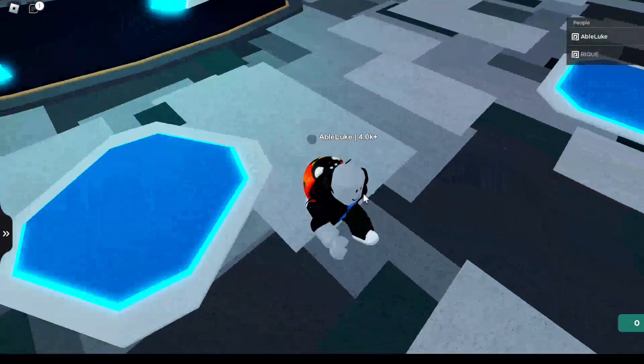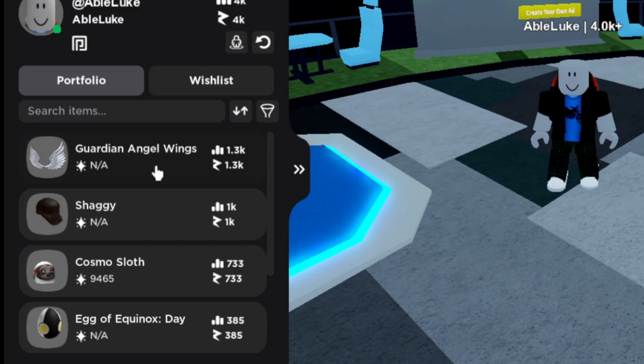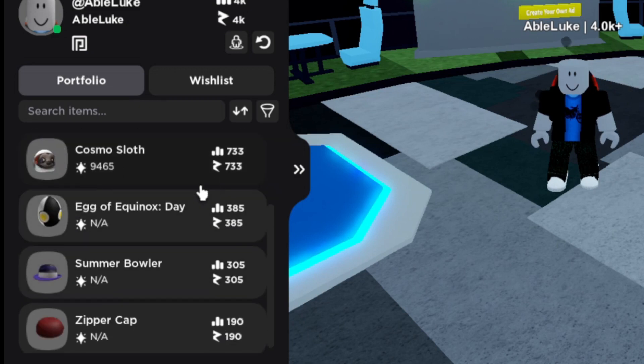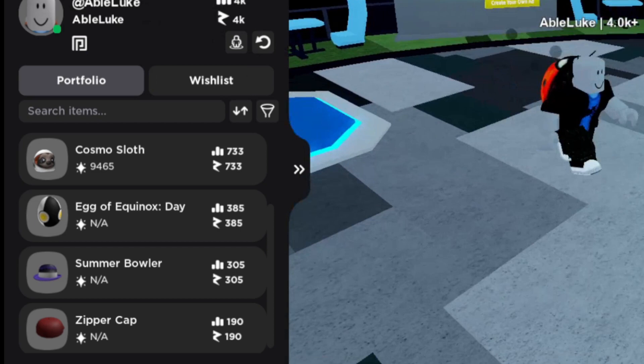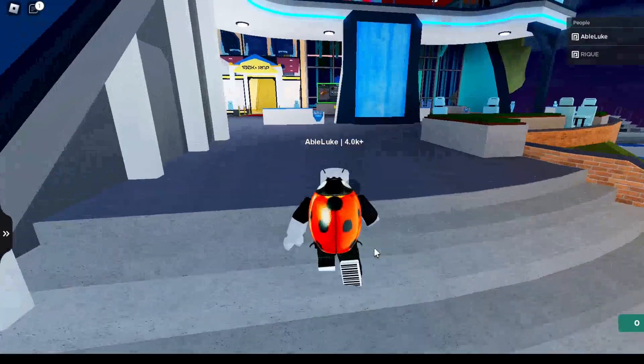Let's look at my inventory real quick. We have Guardian Angel Wings, a Shaggy, Cosmo Slot, an Egg of Equinox, Summer Bowler, Zebra Cat — totally over 4k in value. We basically quadrupled our value.